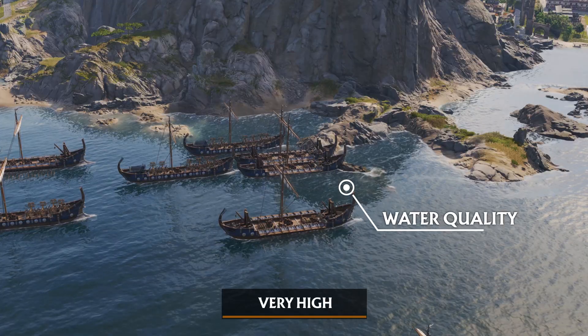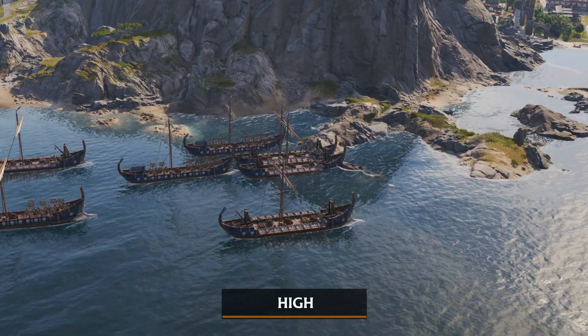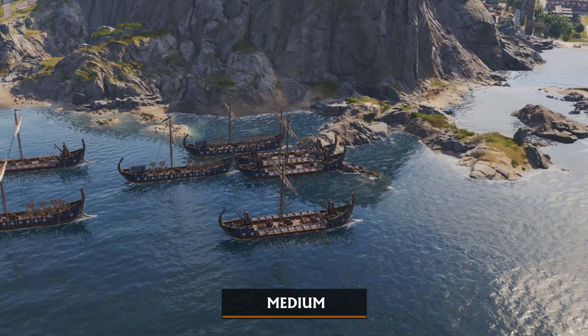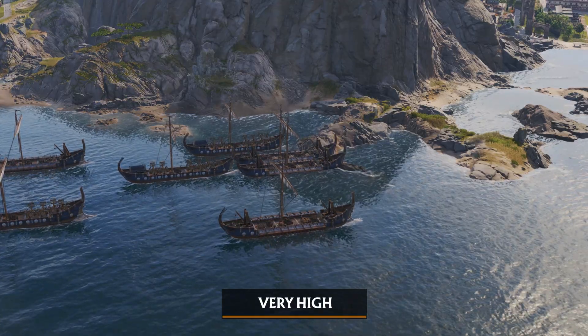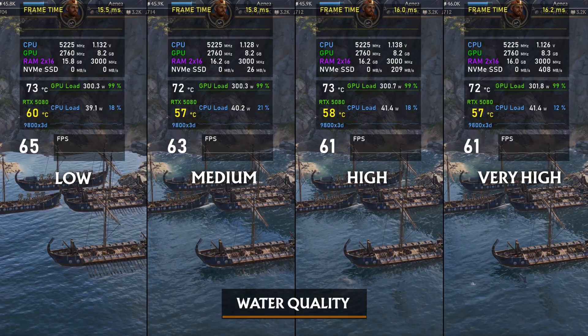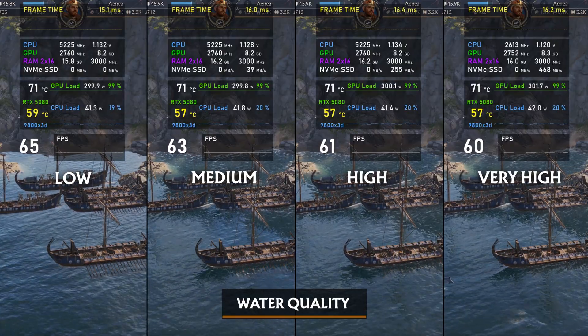Water quality — also very minor differences here. On low you don't have SSR (screen space reflections), and there are fewer animation sequences with noticeably less foam. Between all the options there are only a few differences in fps, with medium looking the best for optimized settings.